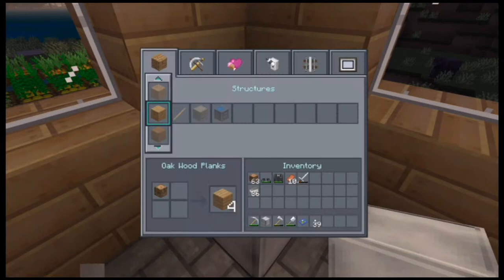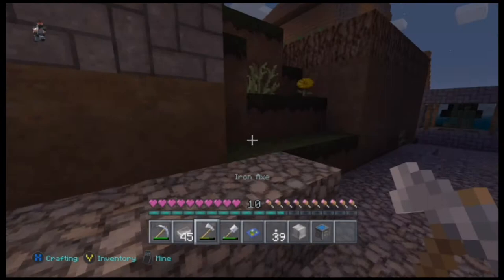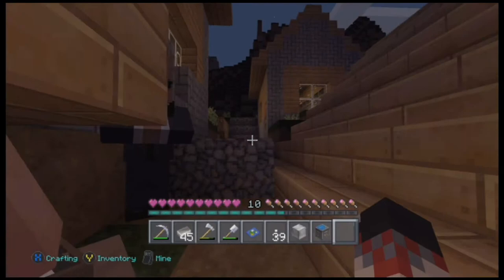This has been around since Xbox 360 and whatnot. Just saying, this is not new or anything, but it does work. Look, I already have 45 and I'm just going to mine this block. And then you can just take this block and take it wherever you want to go.